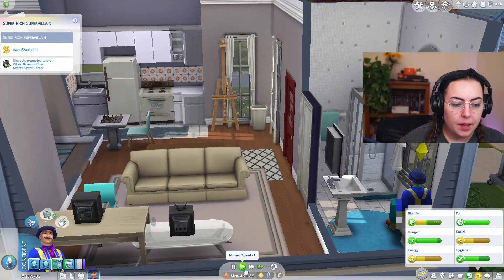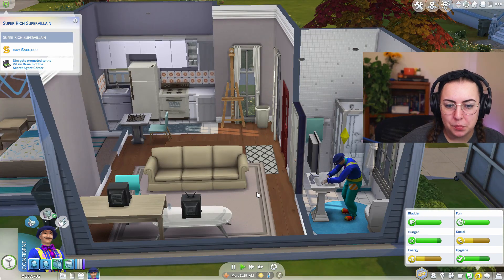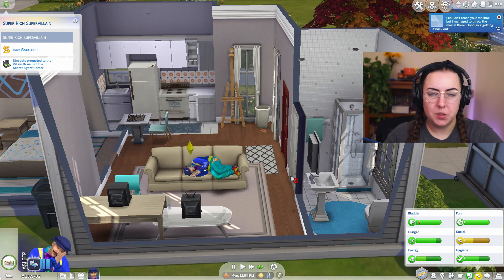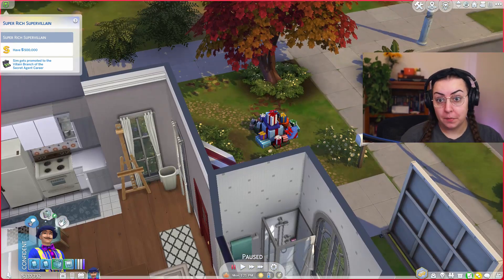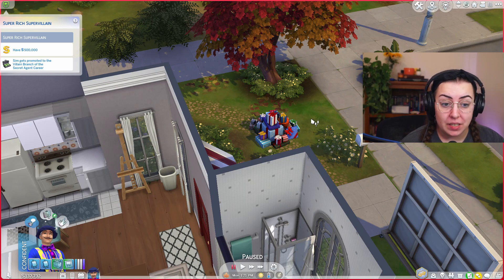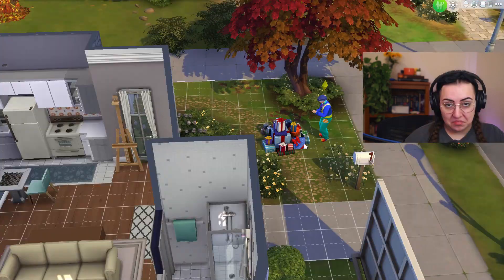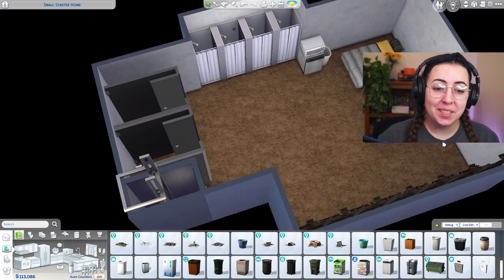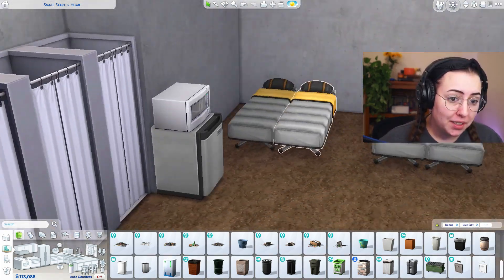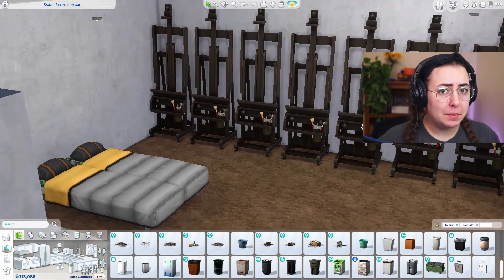I'm trying to think of better ways to be a bad guy and make money. I kind of want to try kidnapping sims but I won't get money out of them. I've had an idea — this is going to be quite a turn of events. What if we build a basement and lock a bunch of sims in there and make them paint? That seems like a great idea! Let's go into build mode and add a spooky basement. I made a dungeon — it's got toilets, showers, food, a few beds because you can sleep in shifts, and an array of easels.